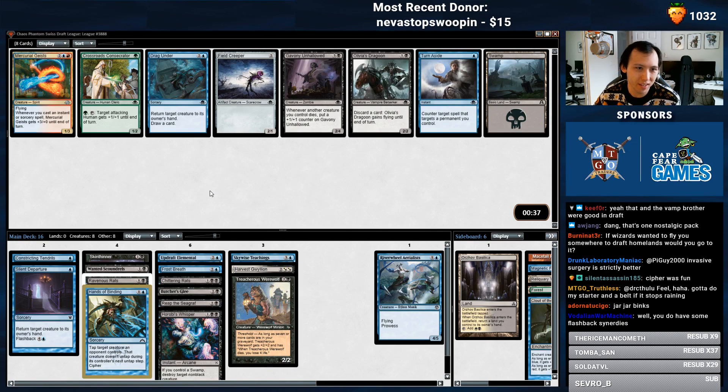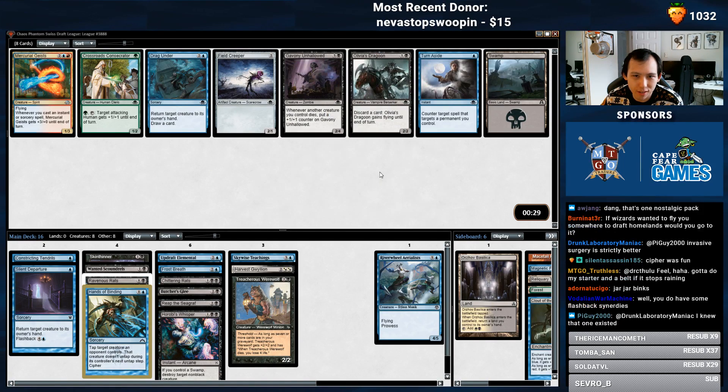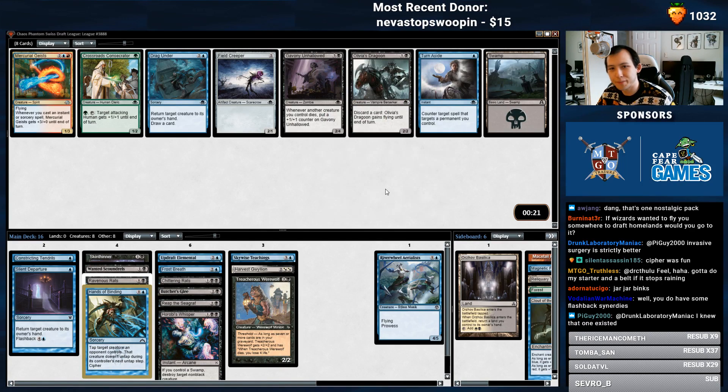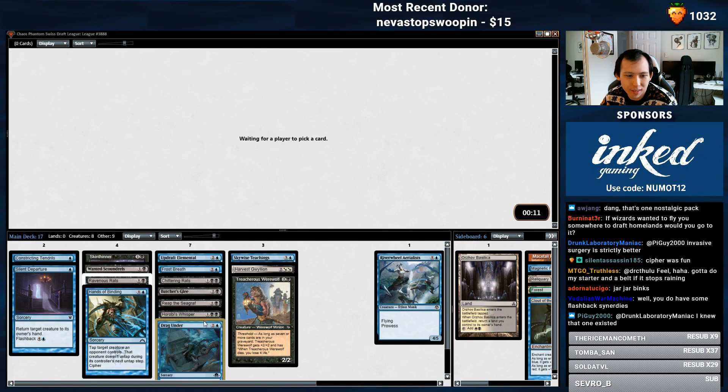This pack is great! Drag Under is one of my favorites. Unhollowed is good. Dragoon is just a solid 2-drop, although again, with less synergies for Madness or Discard effects, this is probably just a 2/2 with random upside — slight upside. Drag Under is better for the Skywise Teachings deck, but I think Hollowed is so good. Whatever, I'll take the Drag Under.